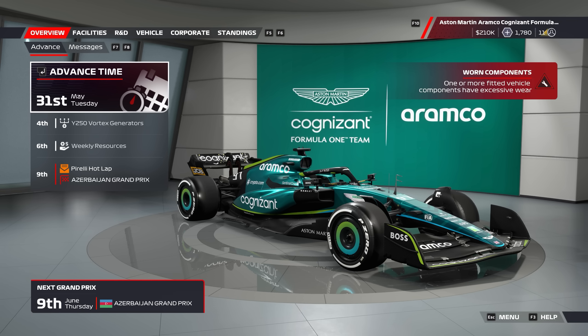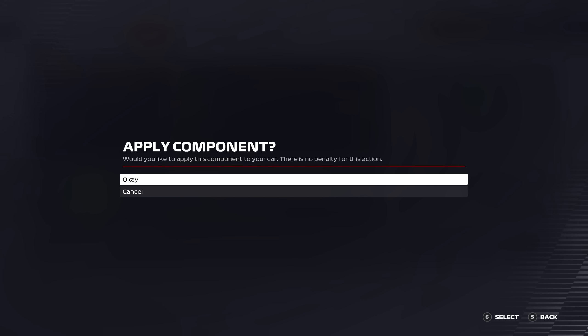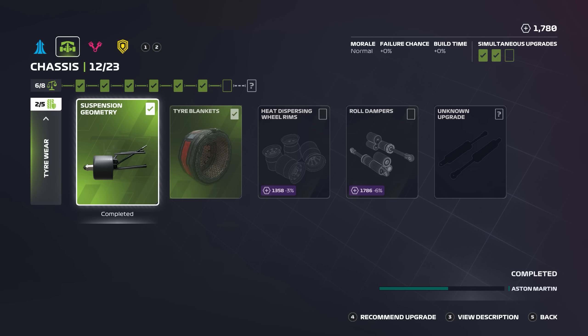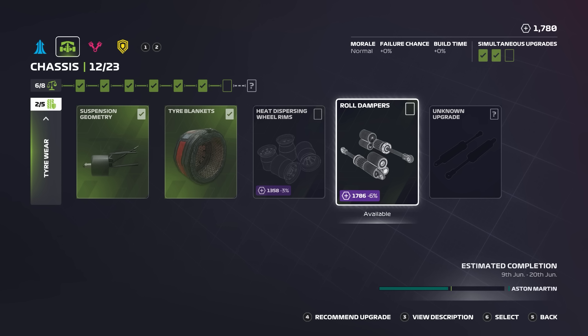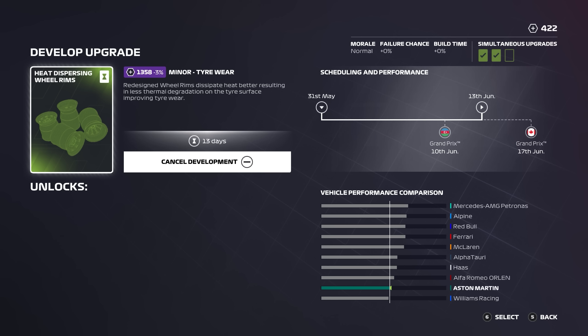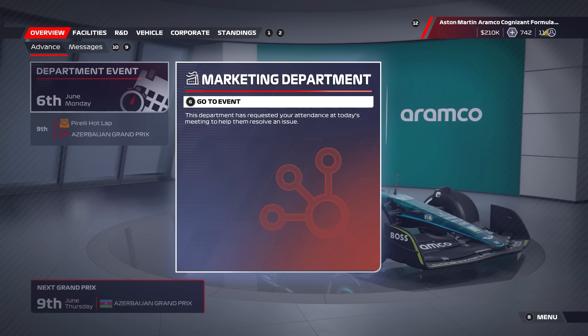We have an upgrade scheduled for the Vortex Generators on the aero side of things. First things first though is changing the ICE because we're struggling a little bit on wear on a few components, but this one is the worst of the bunch. This is a power circuit so we're going to go ahead and get that replaced. I then spent the R&D points we have, but missed out on the roll dampers by 6 points. I had to purchase the next one down — only a minor — but we'll get it on the car hopefully before Canada. Confirmation that the aero upgrade did arrive, so that's going to give us a slight edge this weekend.